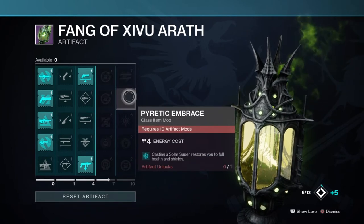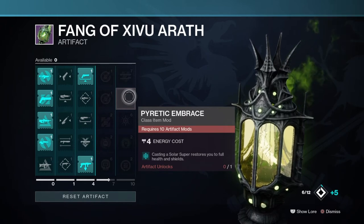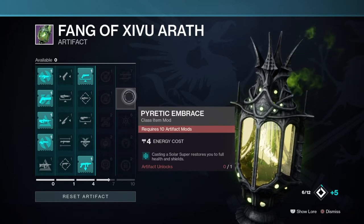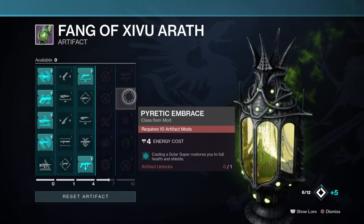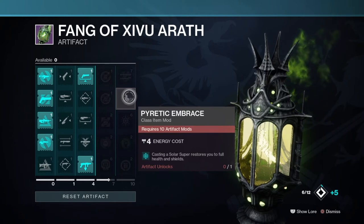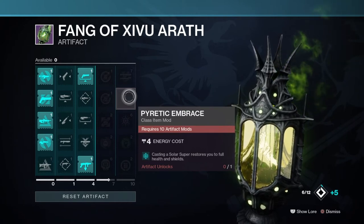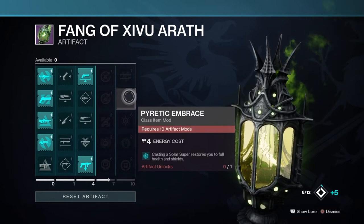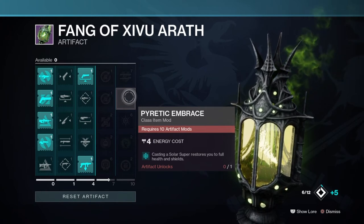We then have Parasitic Embrace, where casting a solo super restores you to full health and shields. This will be very useful in end game content where you need to clear adds while surviving long enough to give your team time to complete tasks. I can see this being even more useful when a build is created around it utilising the Surprise Attack mod, so that you can have both an instantly fast super and full health plus shields on return. This mod will likely see use in PvP as well because of its ease of use.